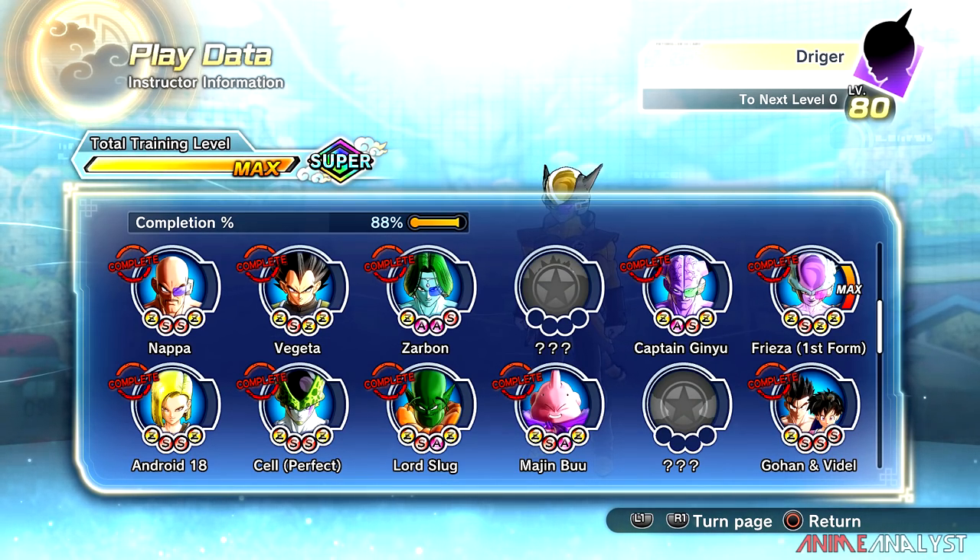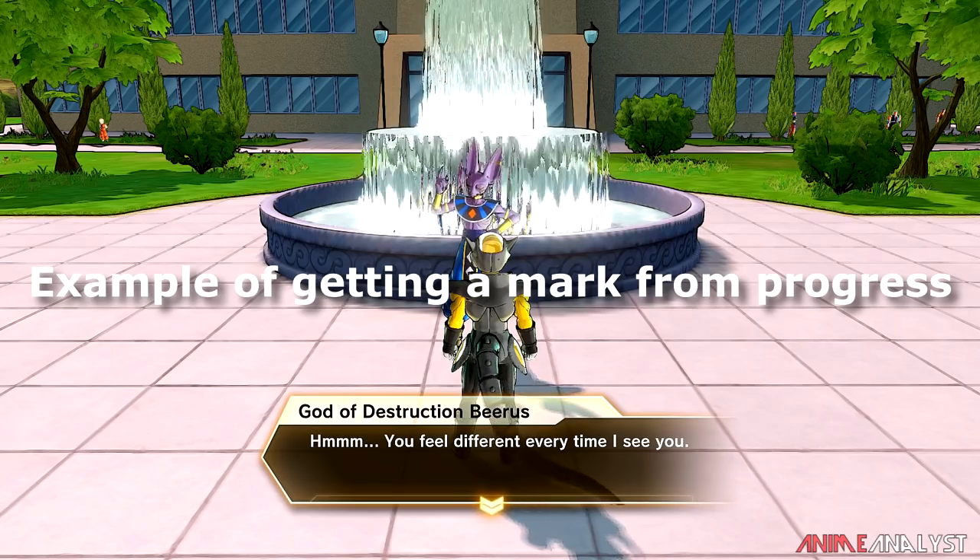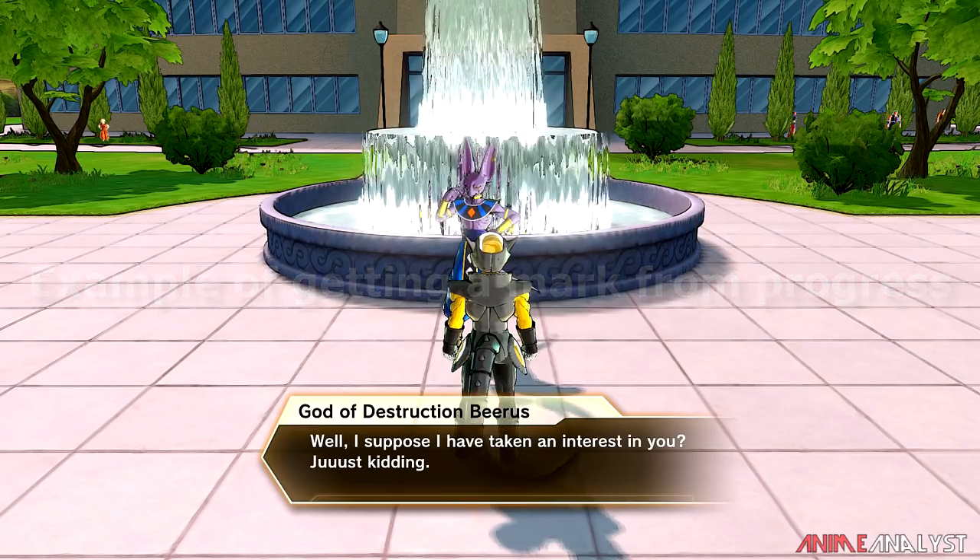The bar will be at the bottom and it goes up every time you do a quest with your instructor. There are different points where you can go back to your instructor and talk to them to receive different marks. The beginning bronze mark comes first, then when it gets a little bit more than halfway it becomes silver, and when it reaches maximum you get the gold mark. You can equip all three — bronze, silver, and gold — of the same instructor.